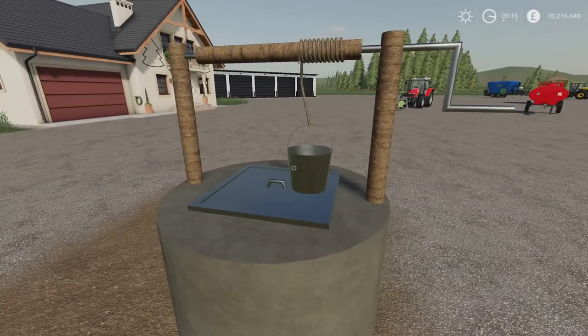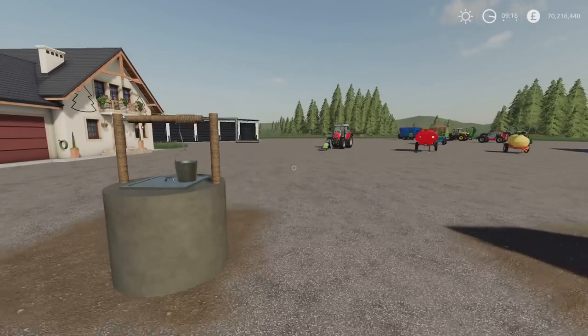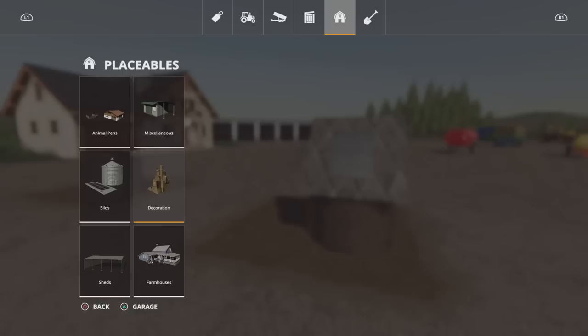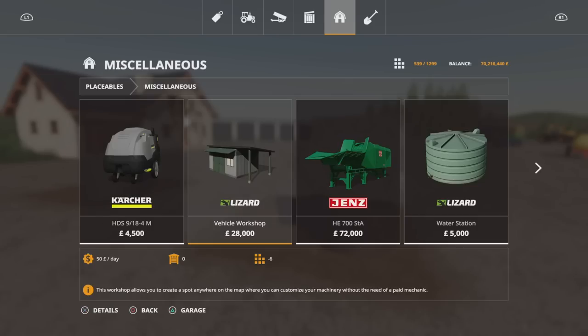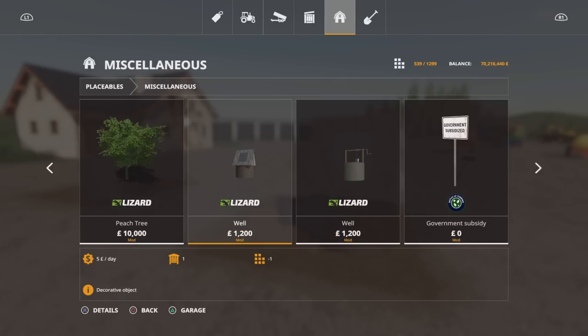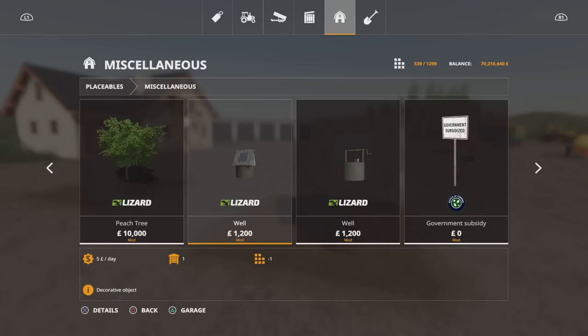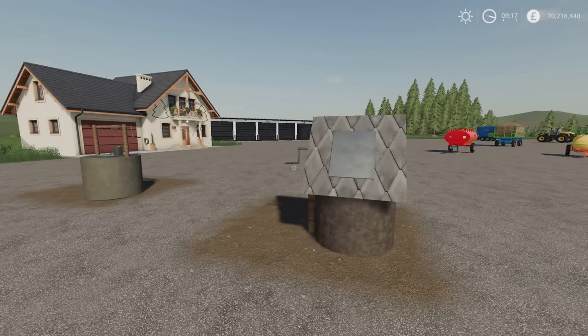The closer you get, the more detail you see. From a distance they look fairly plain, but up close they're not bad at all. You'll find these under miscellaneous — they say 'decorative object', which is what threw me, but they are under miscellaneous. They're 1,200 each. Five slots and four slots respectively. It says decorative object, but you absolutely can get water from them. That's the Polish Wells by Bar T.